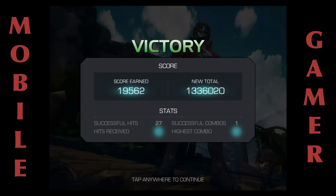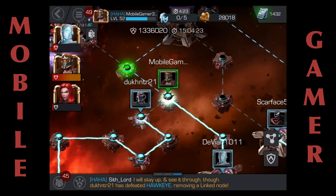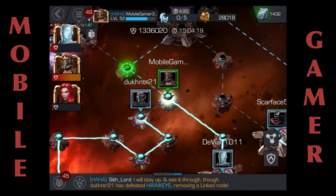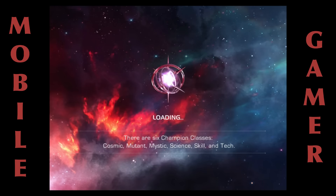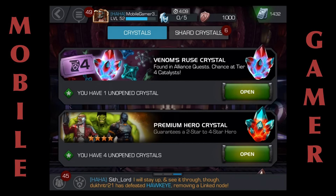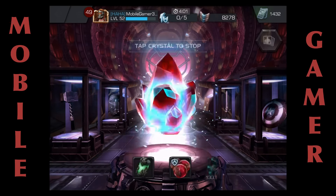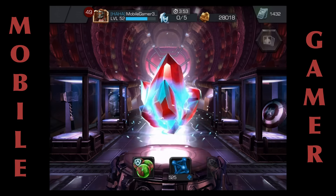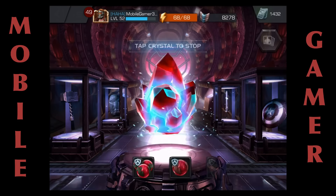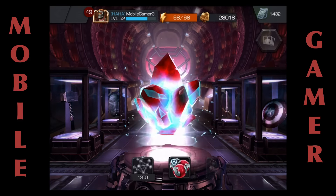All I'm trying to say is I've played this entire alliance quest perfectly, I've been hit twice, and two of my heroes are pretty much dead — and it is expensive to revive them. I need better four-star heroes if I'm going to keep doing this. I need ones that heal, I need to duplicate my Superior Iron Man and so on. It's just the way it is. Okay, let's open up this Venom's Ruse Crystal — I do not know what this is and I have a feeling...